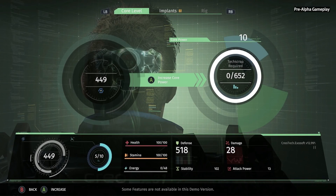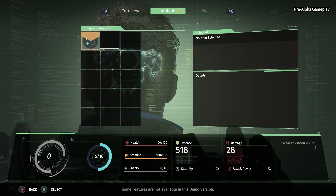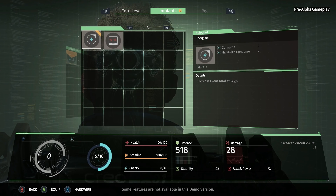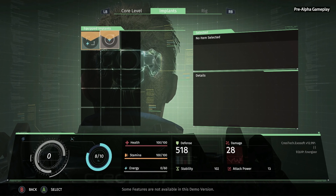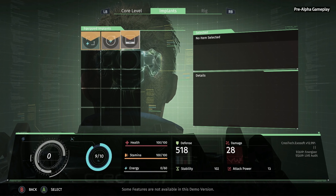We can use tech scrap at the med bay to level up our core power. Right now we don't have enough for a full level up yet, but that's okay because now we've banked that tech scrap so we don't lose it when we die. We also have implants — implants can have passive benefits, or they can be active injectables like Sebastian has been using to recover health when he's low. But all implants use different amounts of core power, so as you play the game you really have to balance the core power requirements against your personal gameplay style and the effects you think are most important.